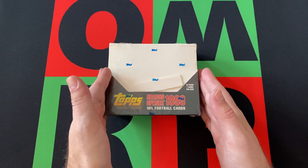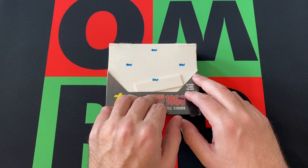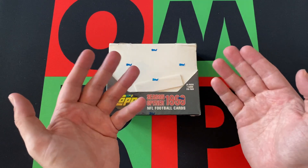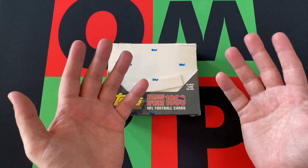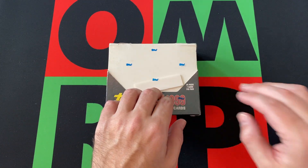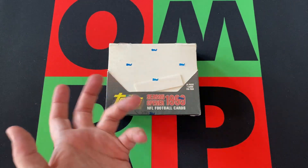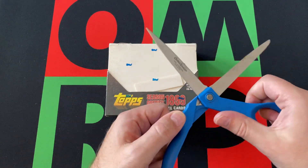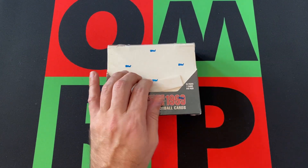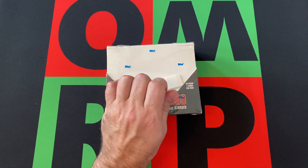So this is kind of a lower-end product, similar to Opening Day. It does have some rookies in it though. We're looking for McNabb, Torrey Holt, Champ Bailey, Ricky Williams, among others, also stars and Hall of Famers. There are 24 packs, seven cards per pack. Sticking with that same idea of Opening Day — I believe Opening Day has seven cards per pack as well. And they have the same design as Topps, the same Topps design.